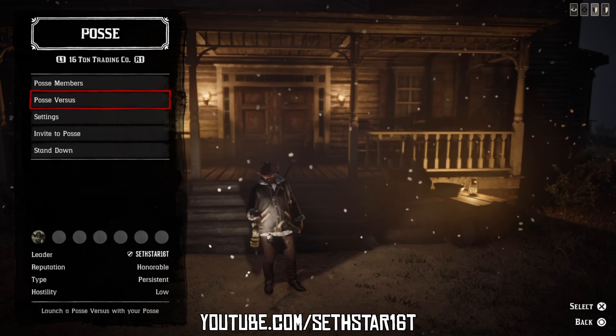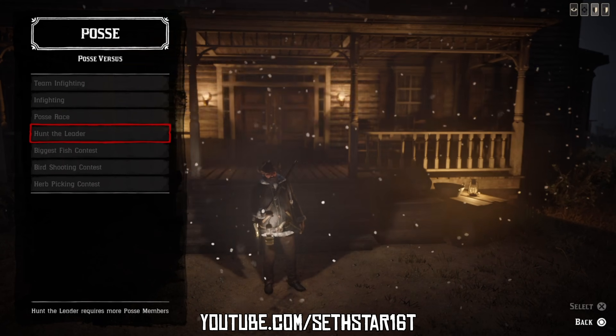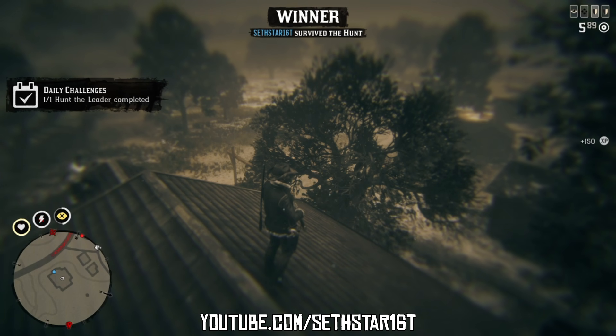Number 3: Hunt the Leader Completed. Found in the posse versus menu — jump in a persistent posse and have the leader fired up. Or keep an eye out for random server invites in the upper left corner of your screen.